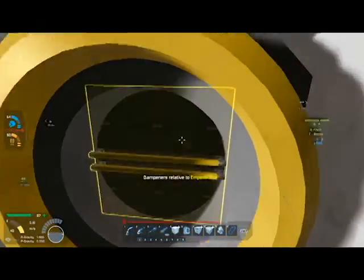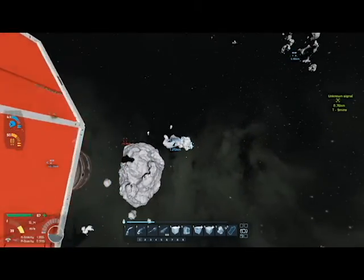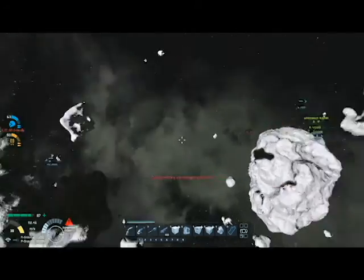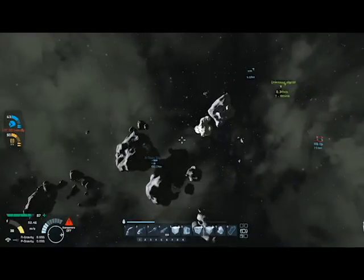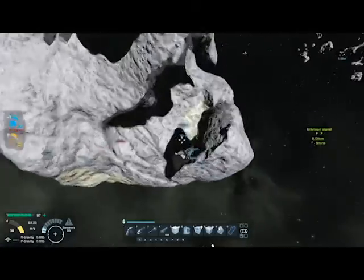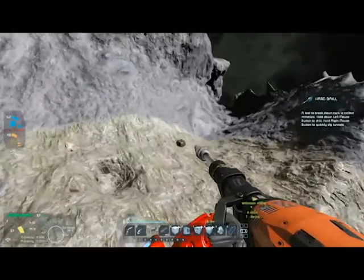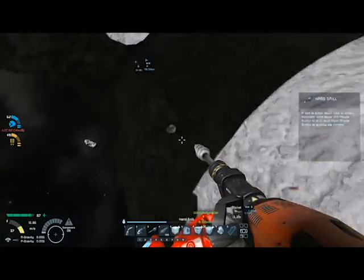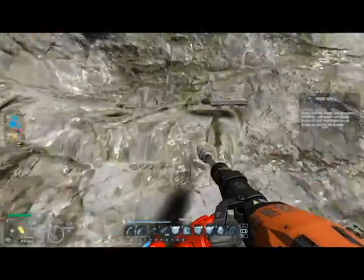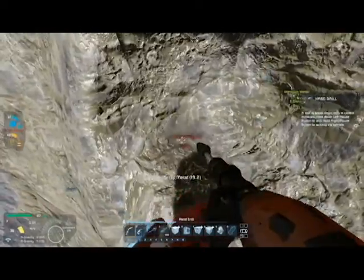We're gonna have to back up the ship to the asteroid so I don't have to fly this far every time. How far did I pass it? 1.2 kilometers. I started slowing down around one and a half kilometers I think. Now we know that at that speed you need to slow down further — probably two kilometers. I was doing 149 kilometers and started slowing down about a kilometer and a half, and overshot by a kilometer. Impressive.